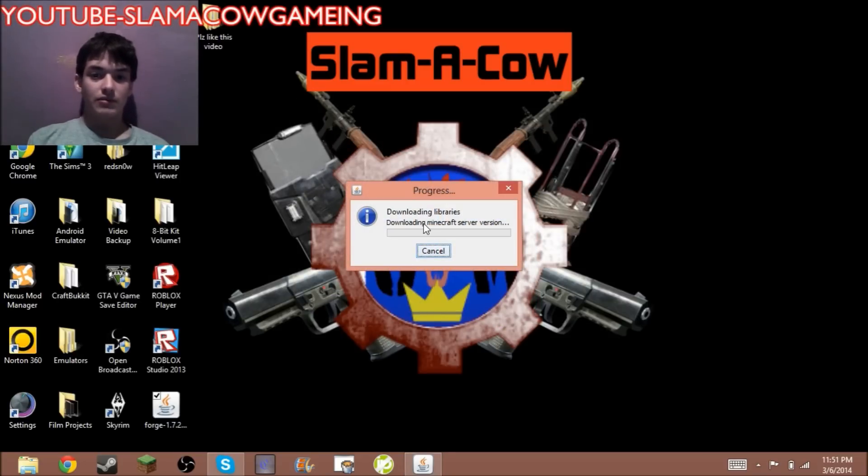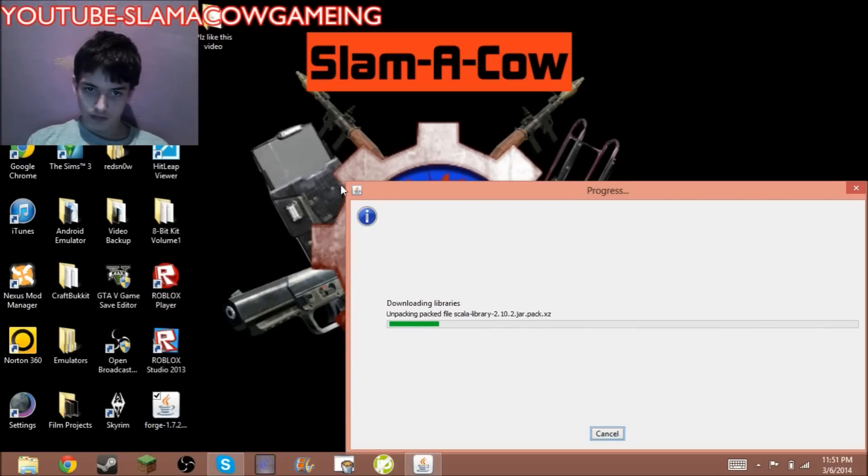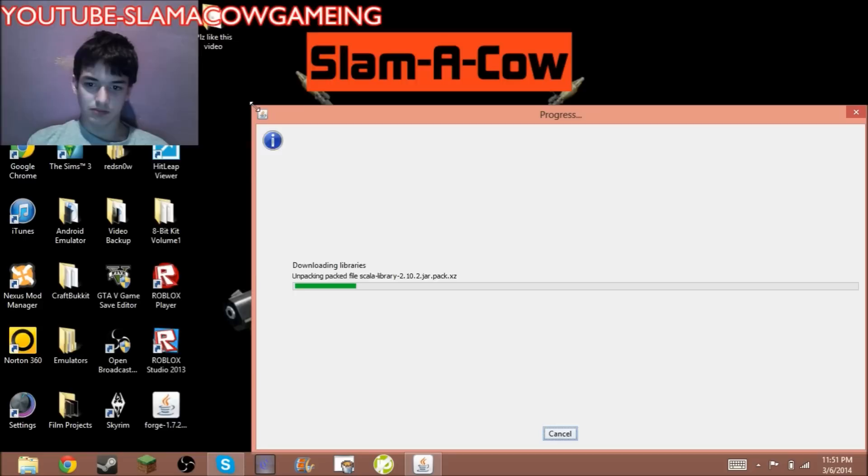Now it'll say downloading libraries. This might take a couple of minutes or so. If it takes a little while, it takes a little while. Usually it doesn't take that long — it's already a quarter of the way there. Let's make the window bigger so the bar keeps going faster.